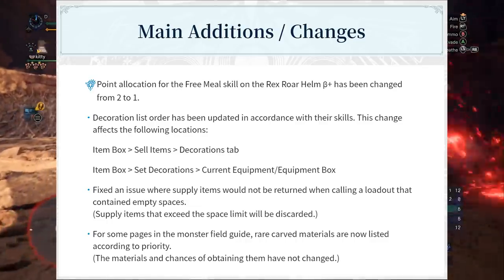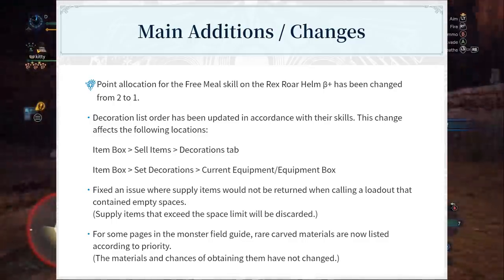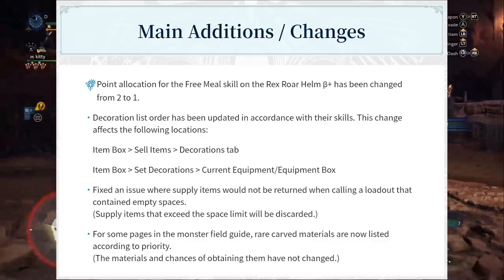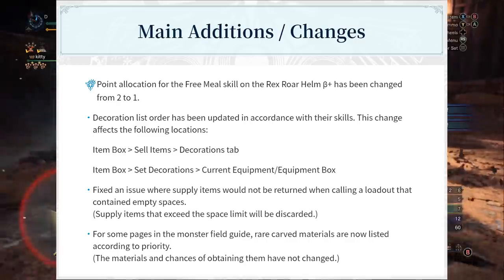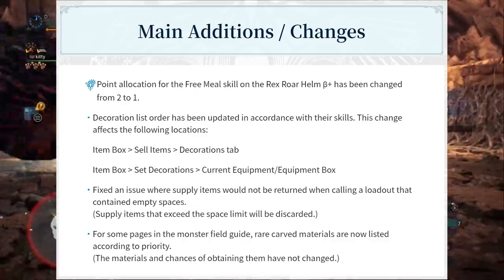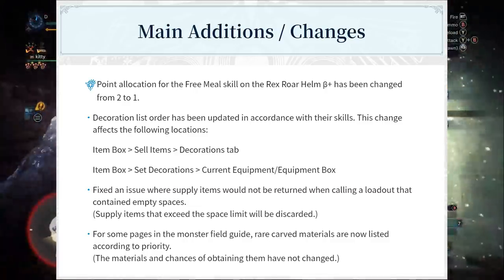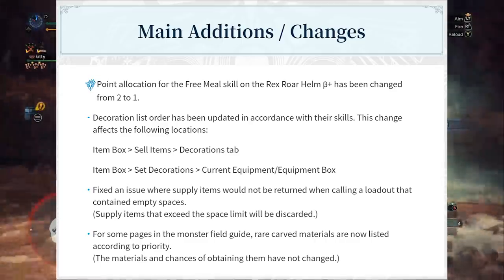Number three: fixed an issue where supply items would not be returned when calling a loadout that contained empty spaces. Supply items that exceeded the space limit will be discarded. Number four: for some pages in the monster field guide, rare carved materials are now listed according to priority. The materials and chances of obtaining them have not actually changed though.